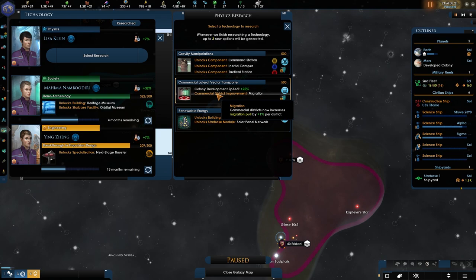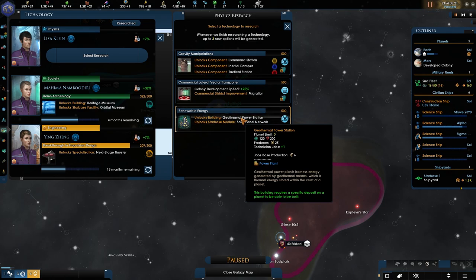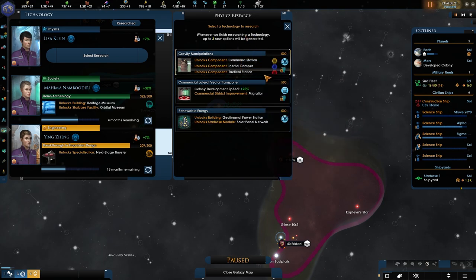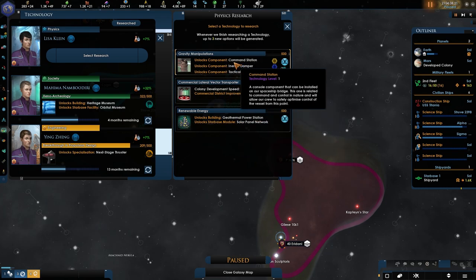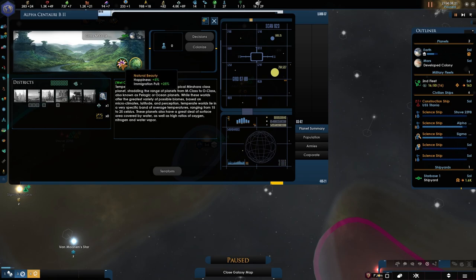Here we go — this is what I was talking about, you can actually change your districts. It's not much but it could be gorgeous. Look at this — migration pool plus 1 per district. So if you go commercial district, you'd have plus 4% in migration pool and your growth speed would be a bit better. Power plant, technical jobs, starbase — not too interesting. Tactical is also very nice. I'll go with the gravity manipulation so we can perhaps boost our combat ships. Happiness plus 5 and an immigration pool — there's something going on on this planet.